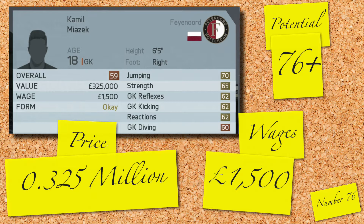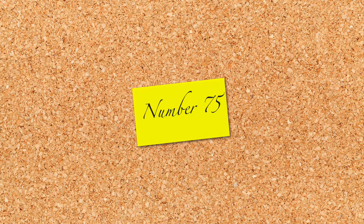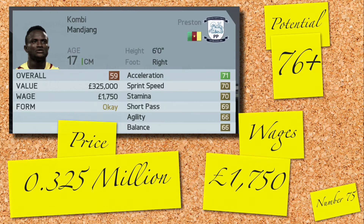We're now a quarter of the way through the entire countdown. It's a centre midfielder, Kombi Manjang, playing for Preston. He's 17 years old, 6 foot, and well rounded for a 59 rated player. He will cost you 325,000 and 1,750 a week, and he has a potential of 76.